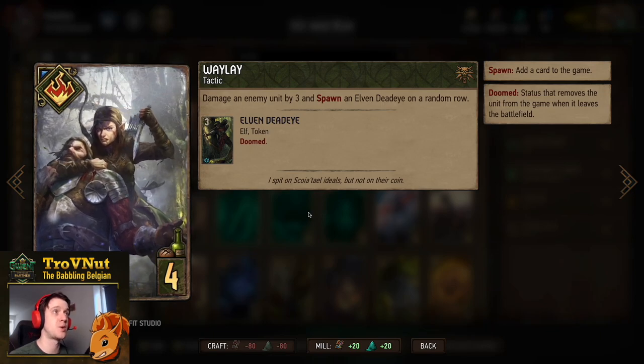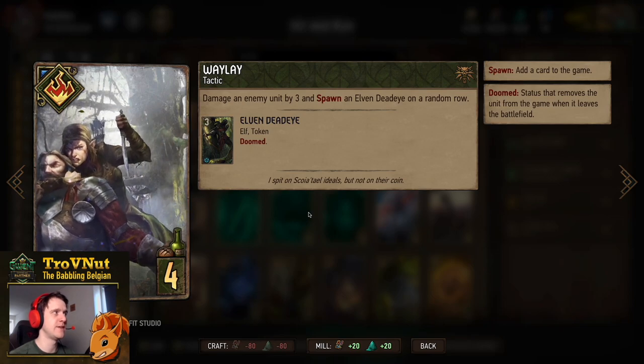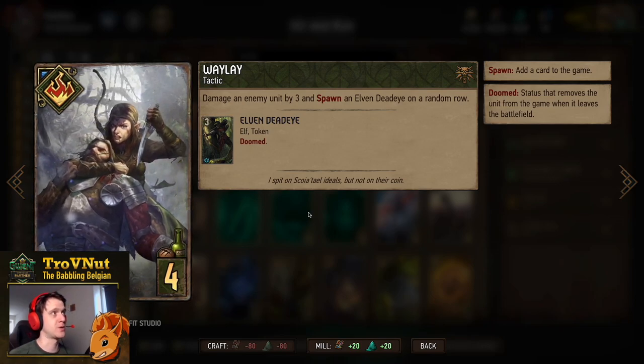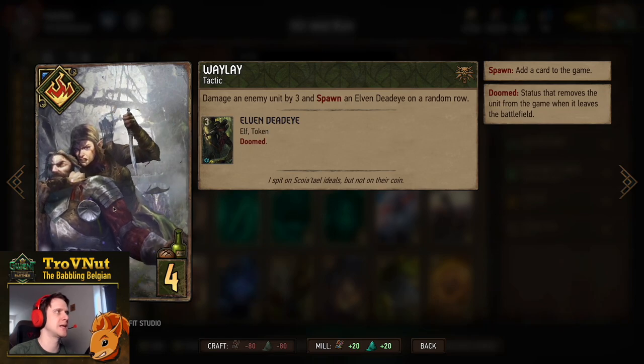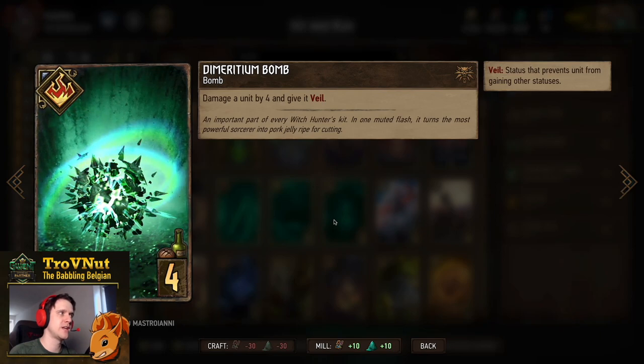Then of course Waylay — a special Tactic card for 4 provisions where you damage an enemy unit by three and then spawn an Elven Deadeye on a random row. The kill blow is no longer required. So this card, if you hit something that is not armored or shielded and is at least three power, you always do six points, which is really really good, especially in the amount of times we're going to play this card in this deck.